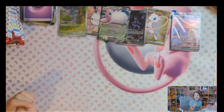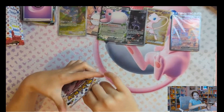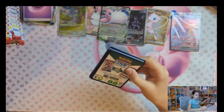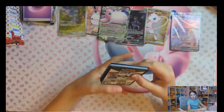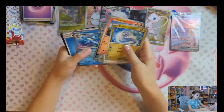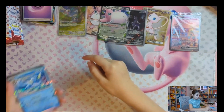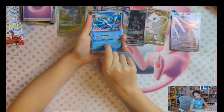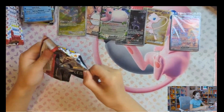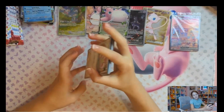Since we have first, second, and third pack magic, will we have fourth pack magic? Let's find out — that would be so cool. What if all these packs had something in them? It's not an EX or an illustration rare, but look at the Vaporeon — she's so cute. Maybe we'll get fifth pack magic. I think the Vaporeon is so very cute.